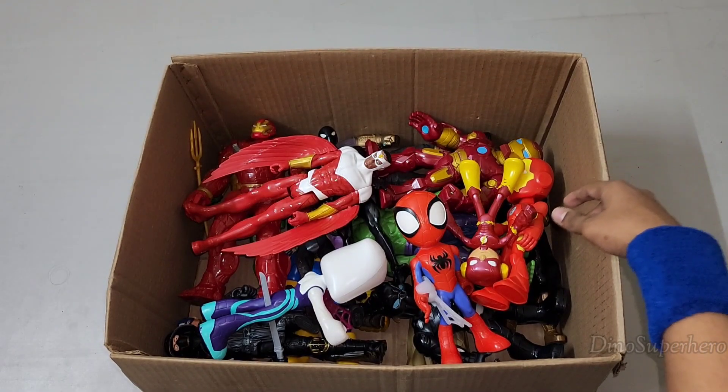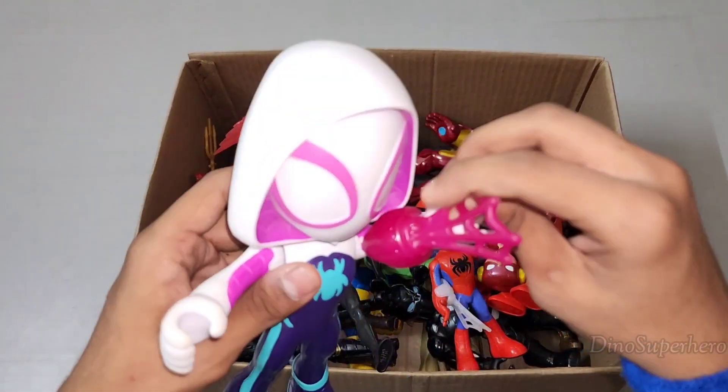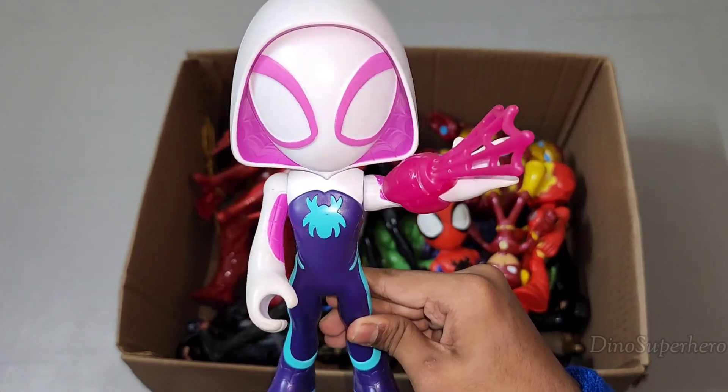Now let's use this one — pink and white one. Let's pick her — oh wow guys, look at you, what a fighter, wow so cute guys! She's a very cute — she is Spider Girl Gwen! Wow guys, Gwen is so cute, she's friend of Peter Parker, wow, really amazing!